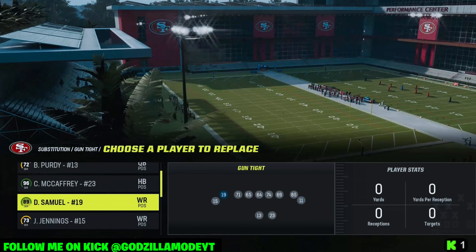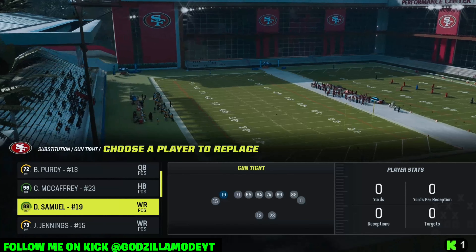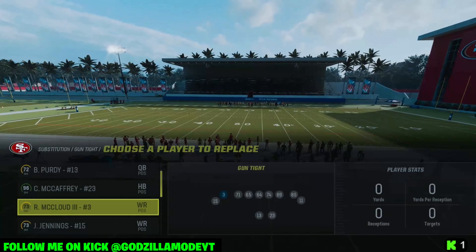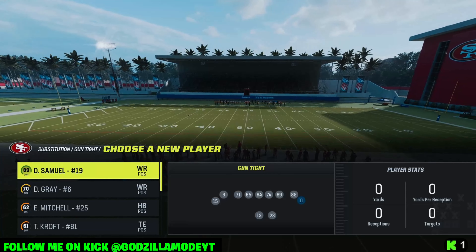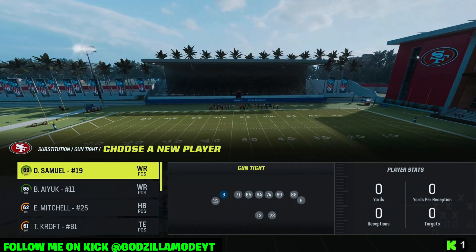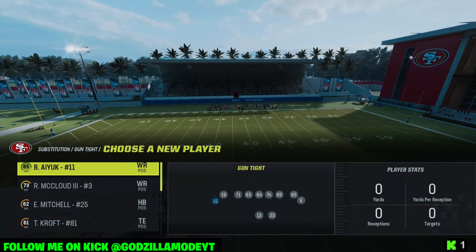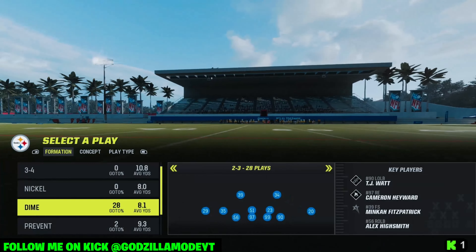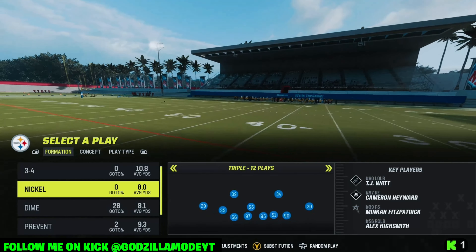This play beats man coverage and zone coverage really well, especially Cover 3 bombs and things like that. You want to put Debo or your fastest receiver here — actually I'm going to put Danny Gray because he's faster than Debo. Put your best route runner receiver here, and just put another good receiver here. Now we're going to come out in PA Slot Options.